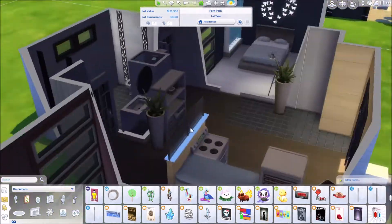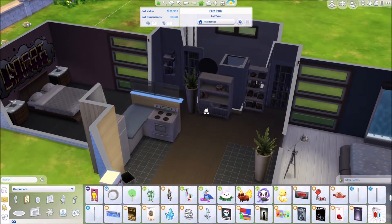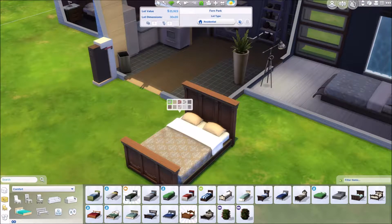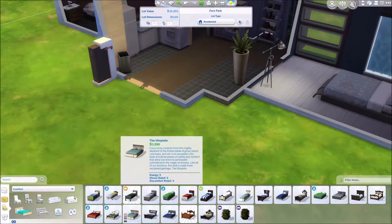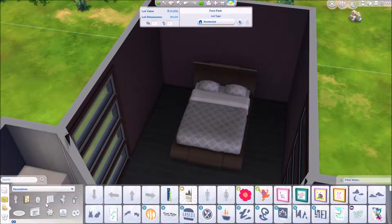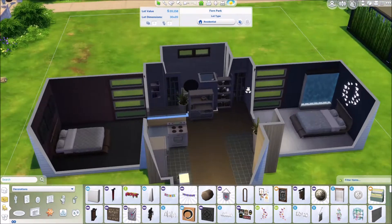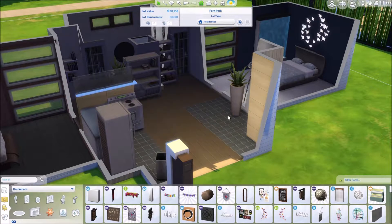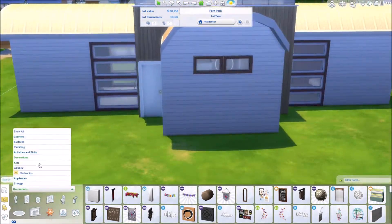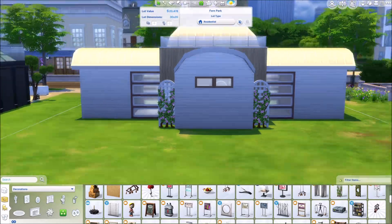I couldn't go too overboard with decorating and giving them enough stuff to work with because there's a limit to the amount of money. I know I could cheat, but that's not the point. I want to make starter homes that people could actually use as starter homes. I do use cheats in The Sims, I just don't desperately enjoy using cheats for gameplay reasons. I feel that if you cheat to get money or free real estate, then the point of the game is kind of lost. The game is kind of getting by in life, and if you cheat to get by in life, then the point is kind of lost.